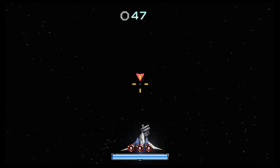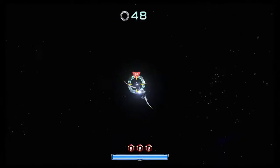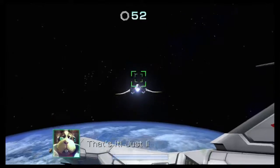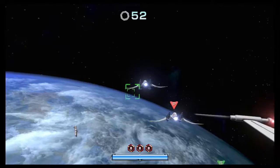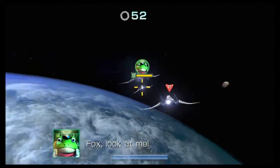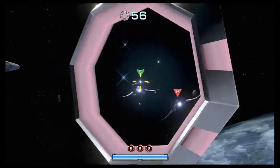Let's lock onto Peppy. I have to use the gamepad screen for this. I've got Peppy. Who else is here? Slippy. I'm going to use the gamepad to follow him — shoot him. Got more. Where's Falco? There we go, we've got them.